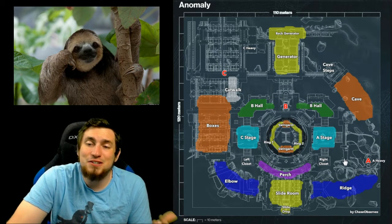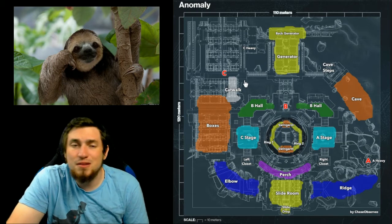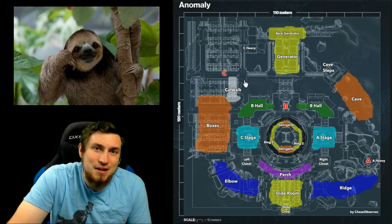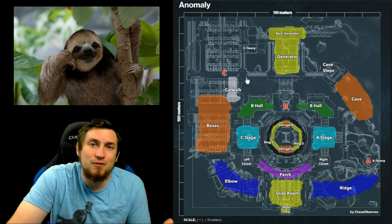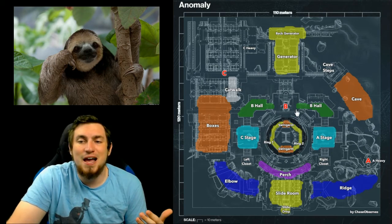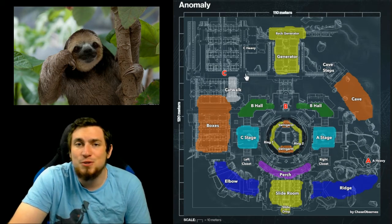If you're Alpha spawn, I advise pushing the Bravo spawn people out — don't let them get that heavy round. Unless you're down 3-0 on rounds and lack confidence, maybe then go for Alpha heavy and try to clutch it out with rockets. But honestly, Alpha spawn push on heavy seems so favorable that I pretty much do it every time anyway.